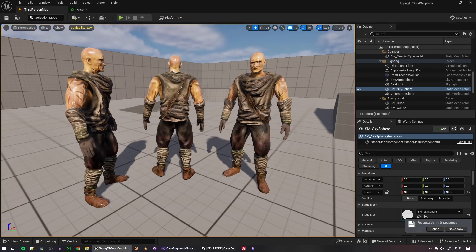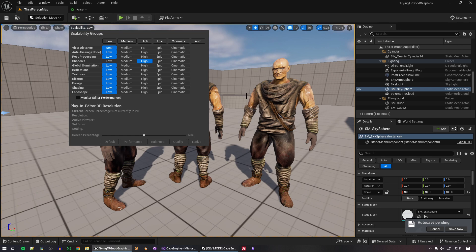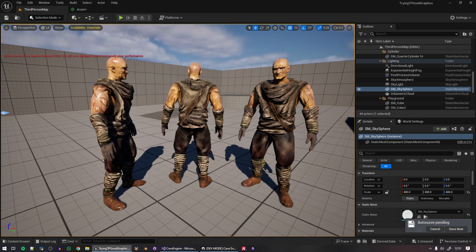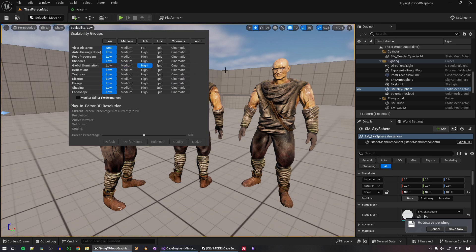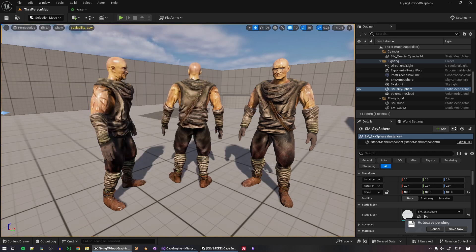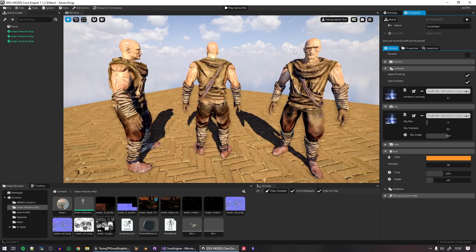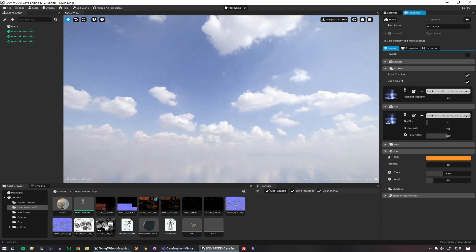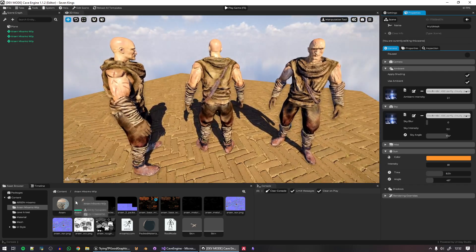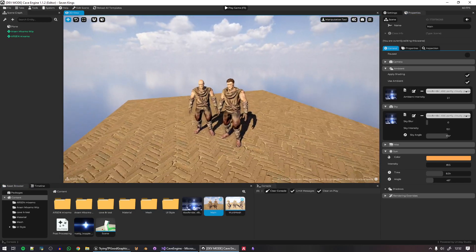I'm very proud of this. Unreal is a state-of-the-art engine, and I'm happy that Cave 1.2 is now close in PBR accuracy. I set scalability to Cinematic to see the difference in shadows and global illumination — the improvement in Cave's lighting is huge. Even the sky looks completely different compared to before. I've also added hair to the character.